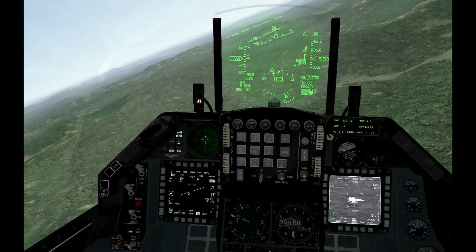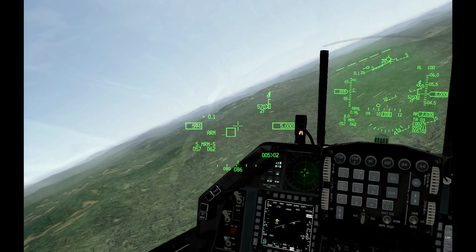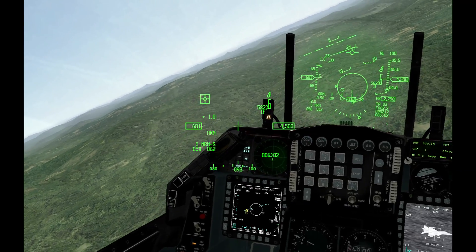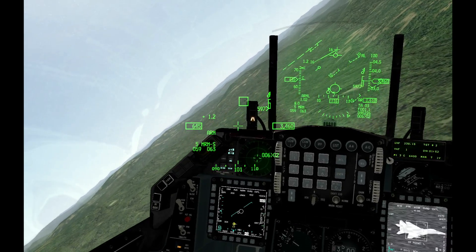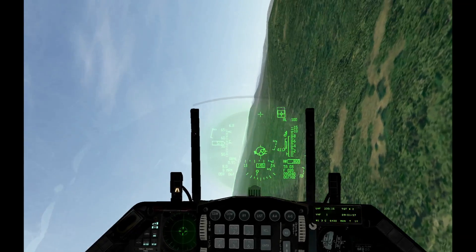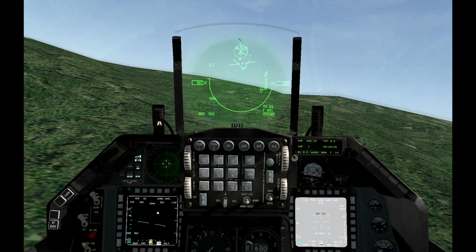Let's make the TGP DSOI and zoom out a bit so that we get a better view of him. We have visual. Coming in for the merge — let's go down to corner speed and take it to the merge. There we go. Let's overshoot him.